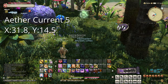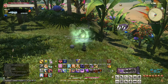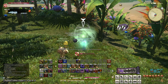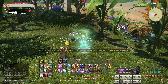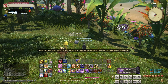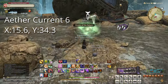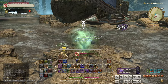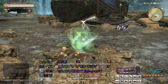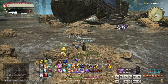Our fifth target is at 31.8 by 14.5, northwest of the Stride of the Sun on a little hill. Go ahead and interact with it to unlock it — that's the last one in the northern half of the zone. Our sixth target is at 15.6 by 34.3, next to the wrecked ships north of the Shoals of No Return, where you had to find a wind shard for the MSQ. Go ahead and interact with it to unlock it.